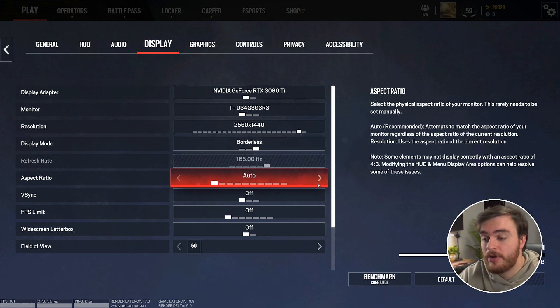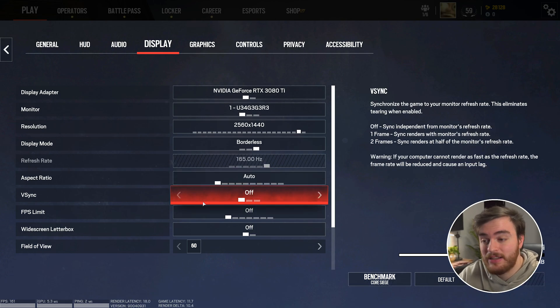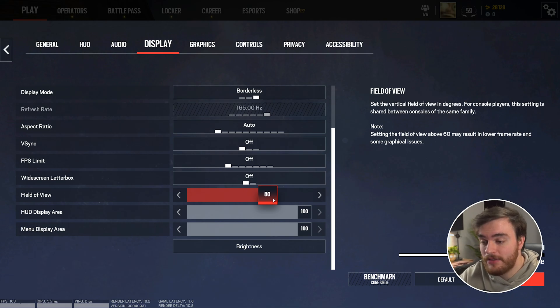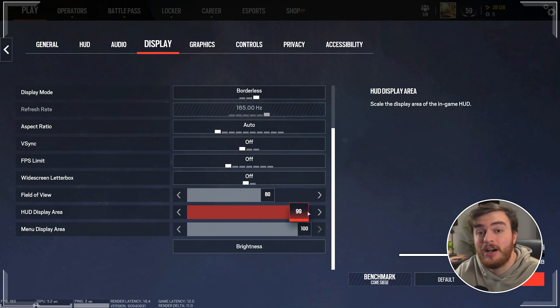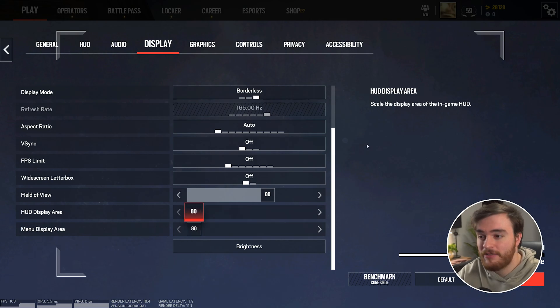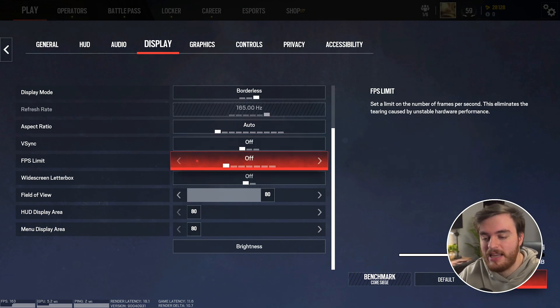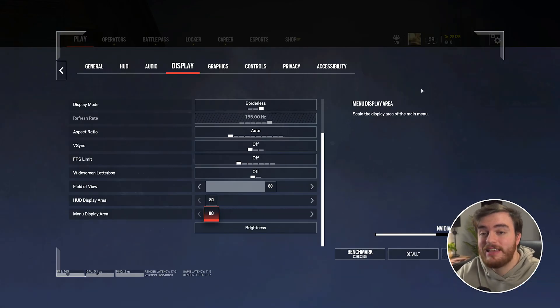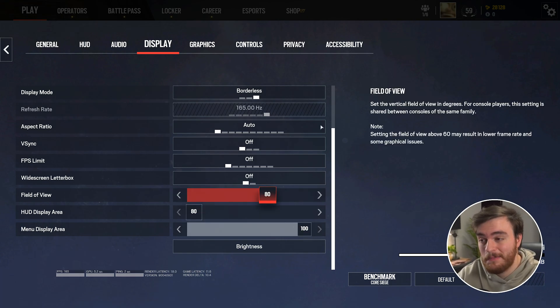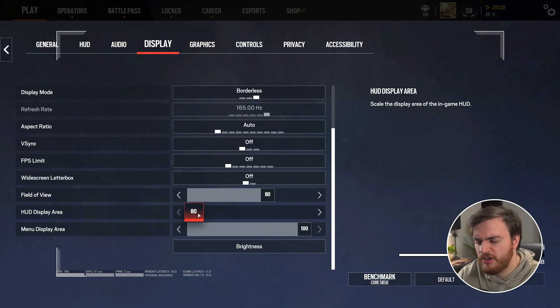Refresh rate should match your monitor. Aspect ratio is your preference. V-Sync: definitely off all the time for the best input latency, but you can enable it if you're getting screen tearing. FPS limit: I have this as off usually, but you can cap your FPS here. Field of view is entirely your preference — usually I'd have this quite a bit higher. And if you'd like your HUD to be closer to the center of your screen, you can lower the HUD display area options, making it so you don't have to look so far away from whatever you're focusing on in the dead center, which can be a competitive advantage. Just the HUD display area is the option I'd want to change.